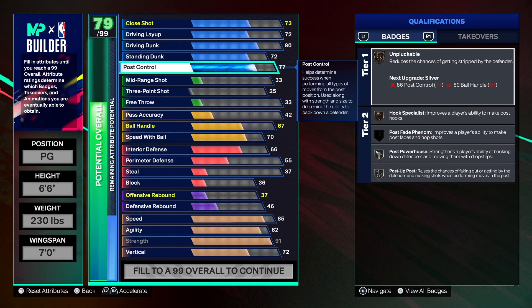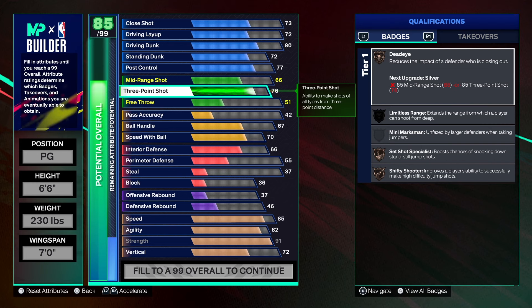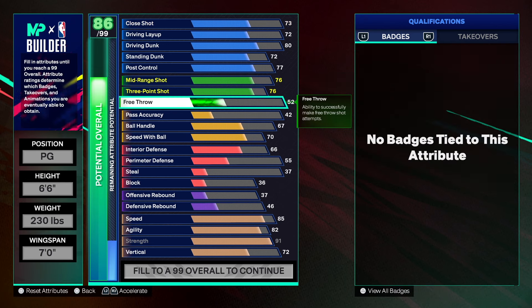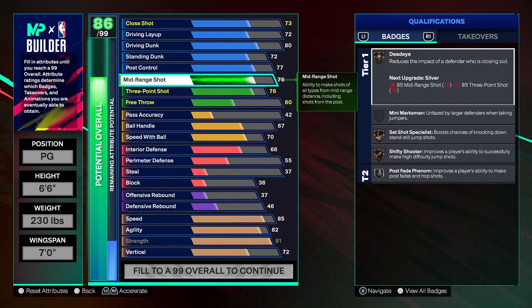Now with the shooting on this build — let's be honest, it's not that great. It's a rare build so you can't get the three-point shot too high. 76 is where we have it — that's the highest you can get it without changing the build name, which kind of sucks but it is what it is. Mid-range you can get to 77 but we left it at 76, taking that extra point elsewhere since you don't get anything extra at 77. We have a 60 free throw. With the 76 three-point you get some decent badges — Quick Draw on bronze, Set Shot Specialist on bronze, Fade Out on bronze. We also get Post Fade Phenom on silver, so you'll be able to get in the mid-range, post fade on the box.